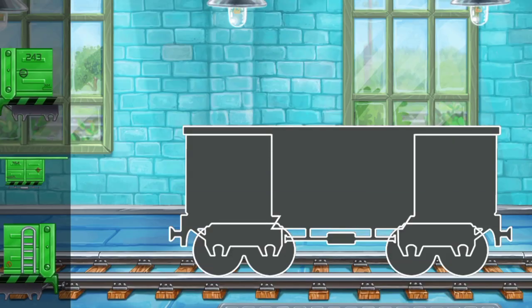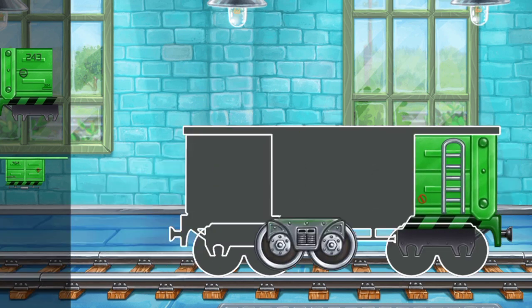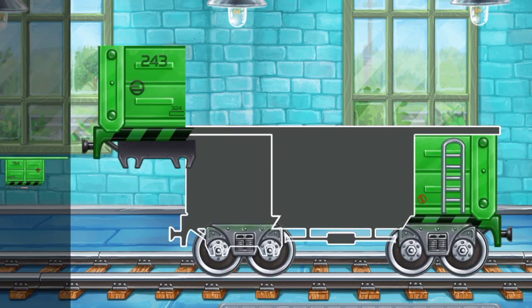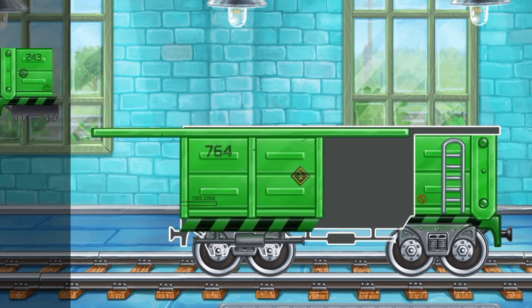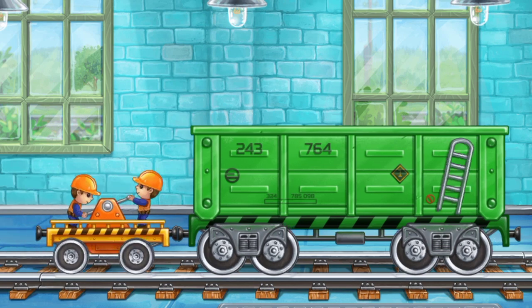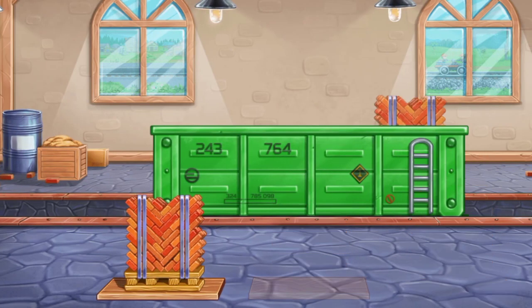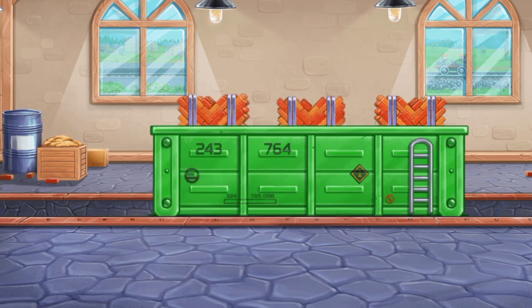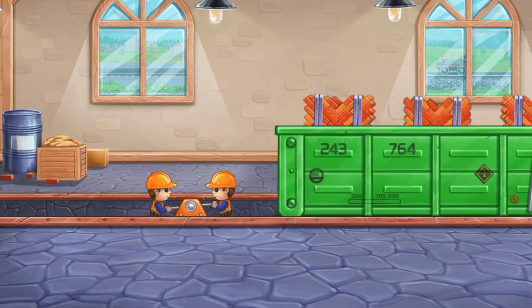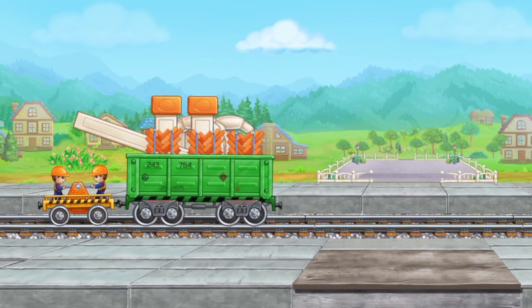Let's assemble the open wagon. Keep up the good work. Let's load bricks for the first floor onto the open wagon. That's all. Let's build the first floor of the station.